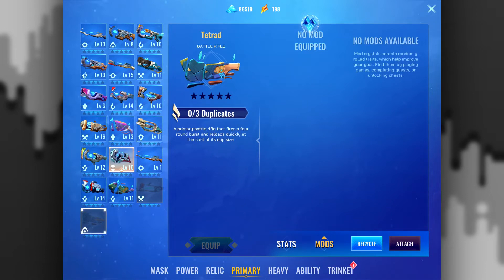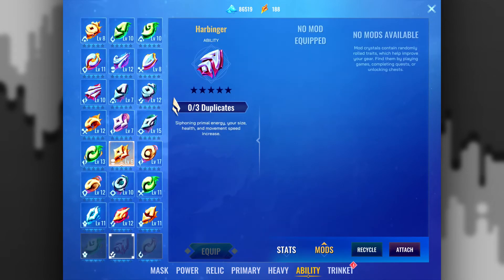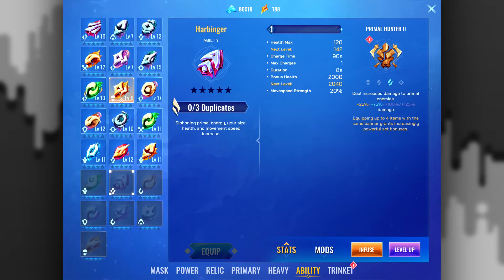I cannot see the infusion track for items I don't have. There's a new ability — siphoning primal energy: your size, health, and movement speed is increased. Charge time 90 seconds, duration 8 seconds, bonus health 200 scaling to 2000 at level four, movement speed 20. So this is primal hunter. Are they saying 'siphoning primal energy' as flowery text or does it actually take primal seconds off your primal charge? I don't know.